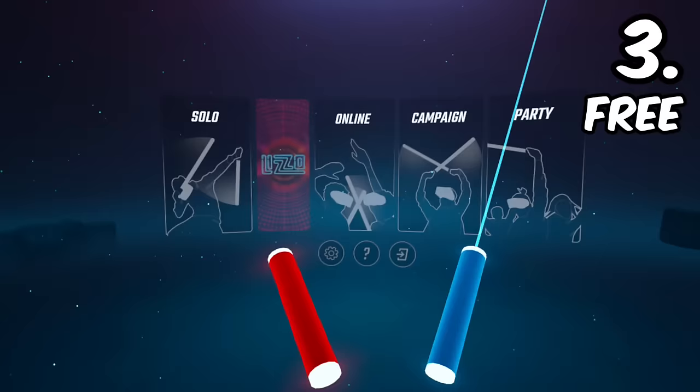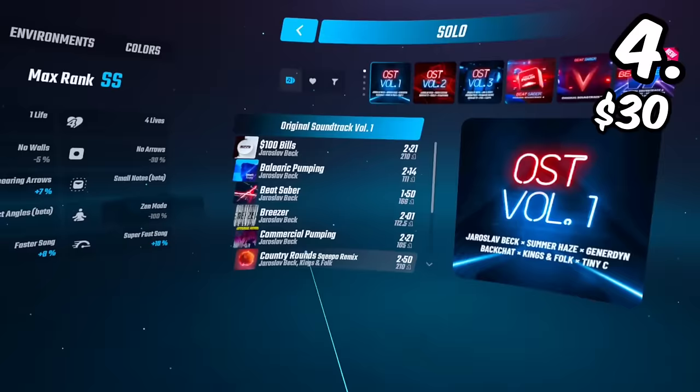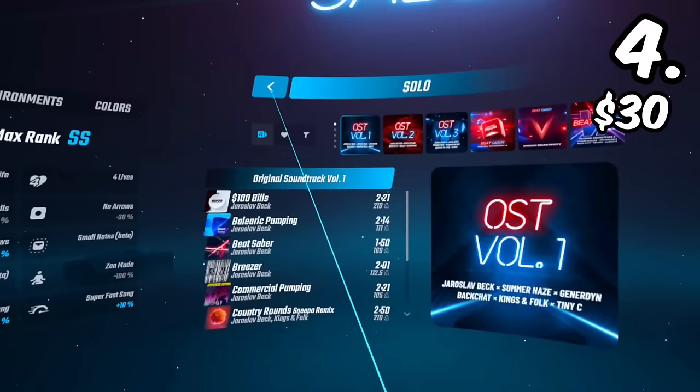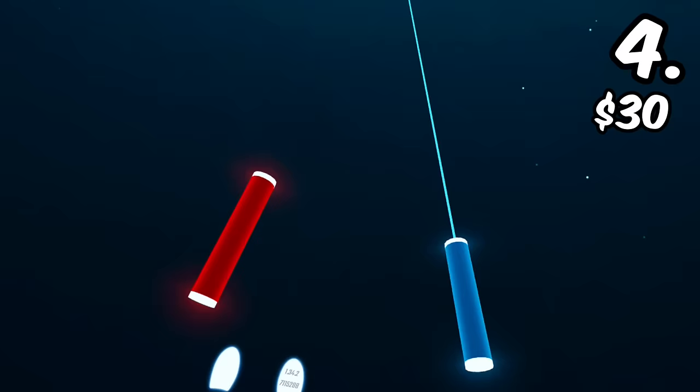For number 4, we have Beat Saber. Beat Saber is one of the most popular games on VR — it was actually the second most popular game before Gorilla Tag took over on the Oculus Store. If you don't know what Beat Saber is and you have a VR, you're basically living under a rock. Beat Saber is one of the most popular VR games ever — it's basically a rhythm game where you have two lightsabers in your hands and you just hit blocks.